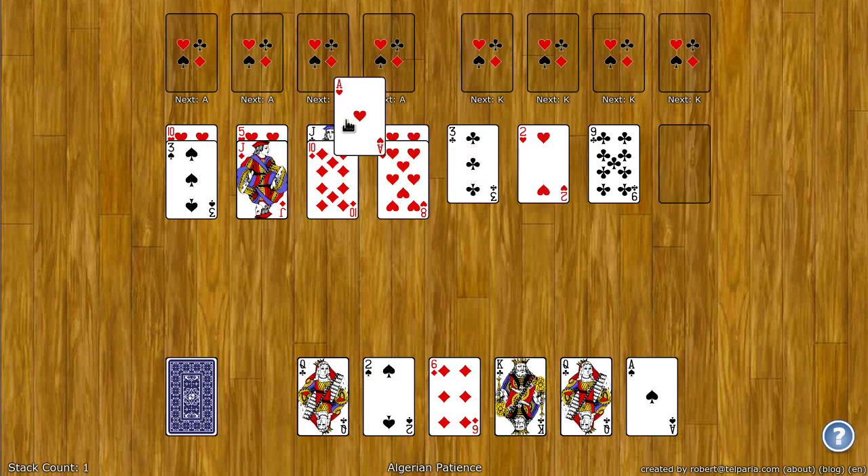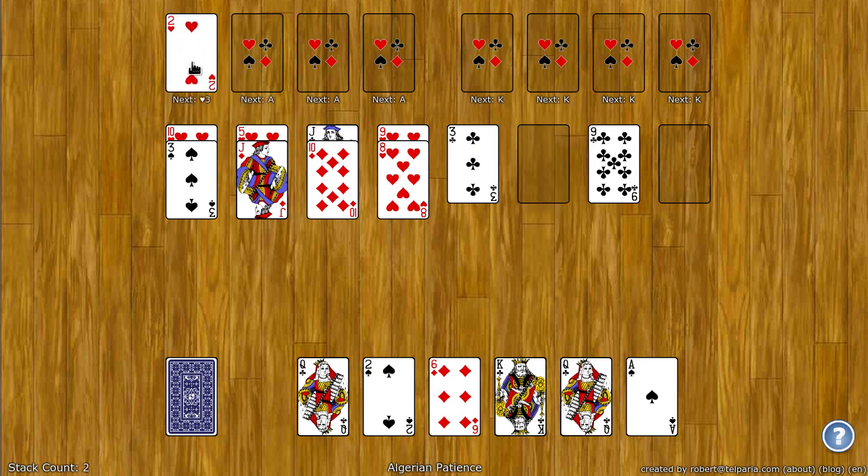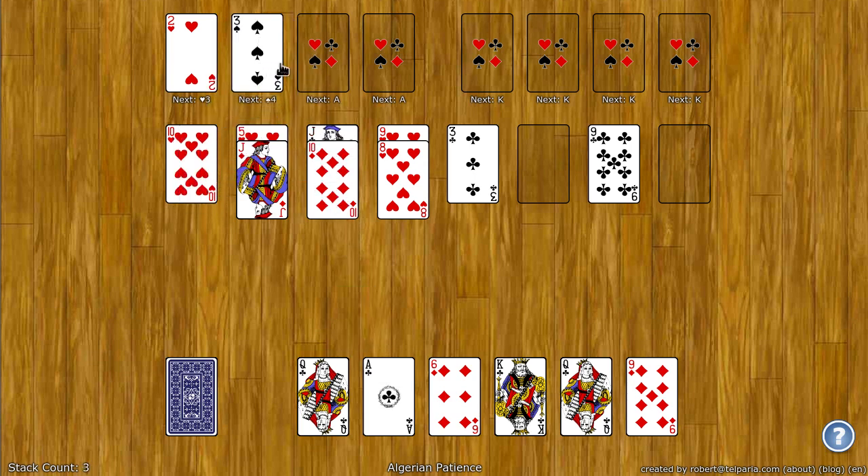For example, I can take the ace and start here. Next I need the two of hearts — there's the two of hearts. I can take this ace of spades, put that here. Now I need the two of spades and then the three of spades and so on and so forth.